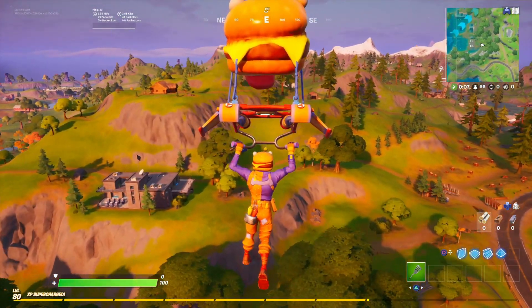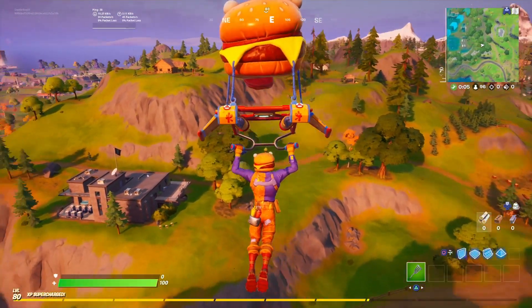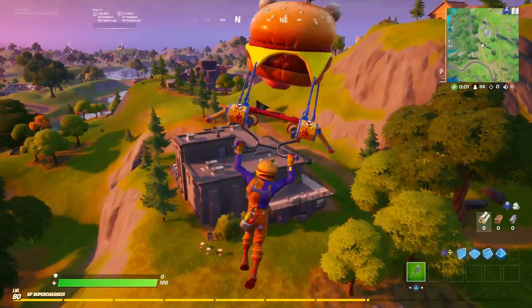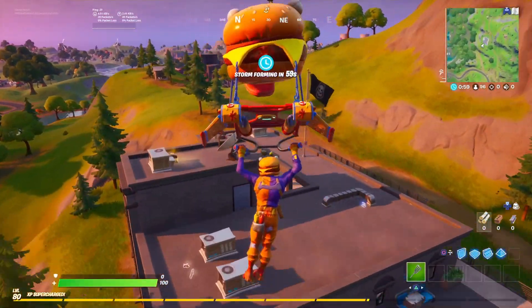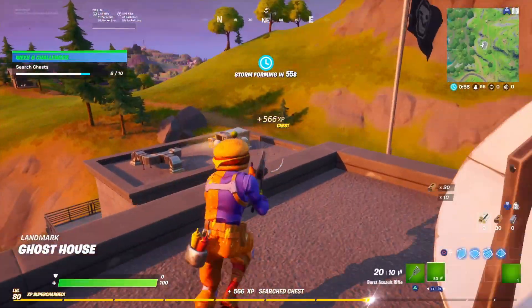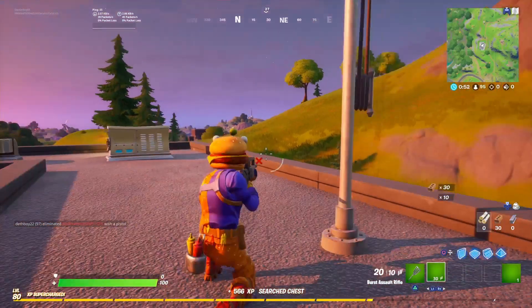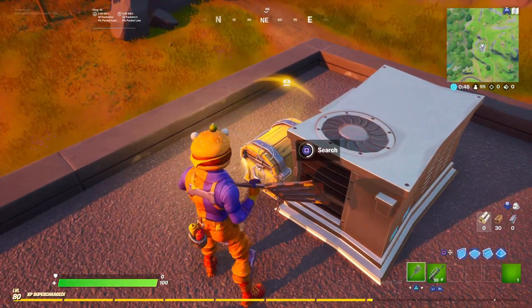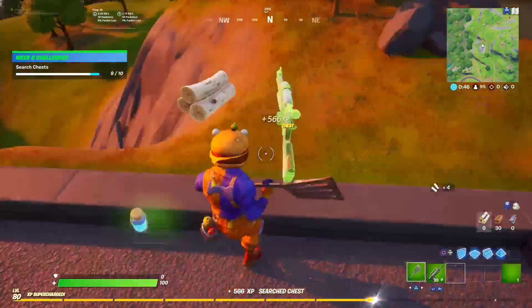As we glide down I'm going to be showcasing the Durr Burger skin plus the Paddywhacker pickaxe, I think that's what it's called. I've had the skin for so long and I actually enjoy it a lot — I wear it when I'm trying to meme around. The weapon wrap I'm using is from the Season 7 battle pass, I'm pretty sure.